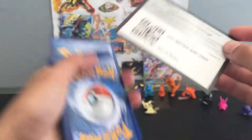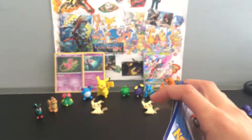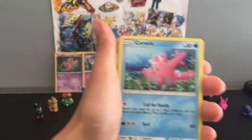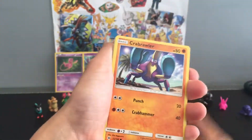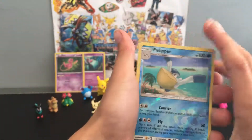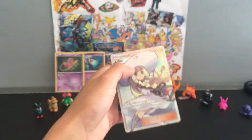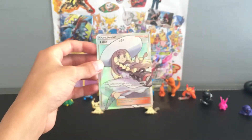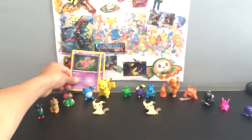On to our last pack of the video which is the Decidueye pack. Here is the code card and then four to the front. It's a white code card so we might get something good - I hope we get a GX. We got a Fighting Energy, Corsola, Energy Retrieval, Steenee, Poliwag, Sandygast, Eevee, Crabrawler, Marinie, reverse holo Clefairy, and oh - a Lillie full art trainer! Oh that is so cool, that's amazing! This box opening was really good.